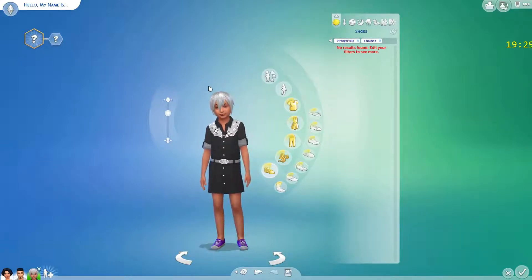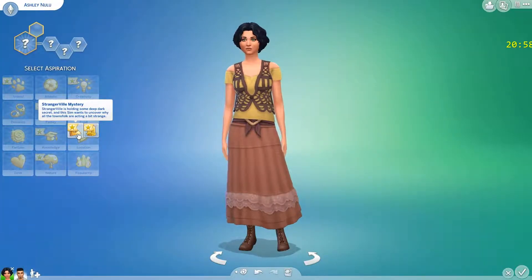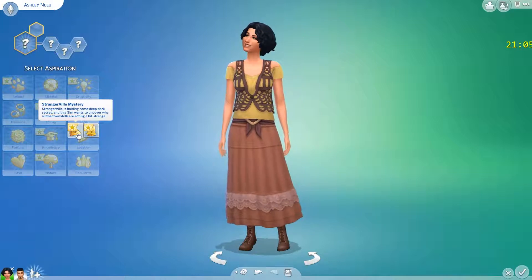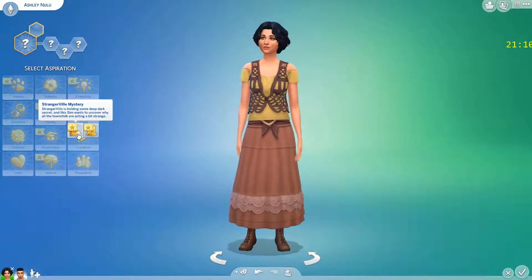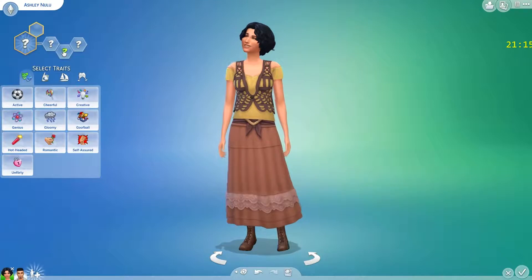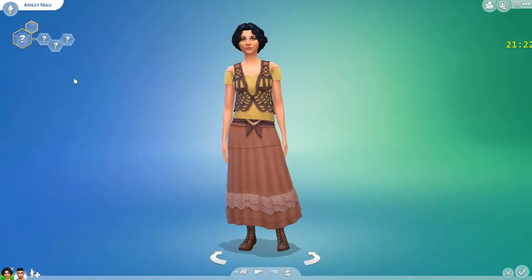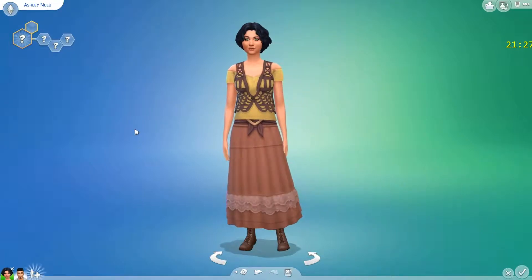I'll be back with the Build/Buy review. Oh wait — I forgot about the Strangerville Mystery aspiration: 'Strangerville is holding some deep dark secret and this sim wants to uncover why all of the town folk are acting a bit strange.' I didn't see any new aspiration traits though. That's the one aspiration, you dipstick. Anyway, I'll be back with Build/Buy.